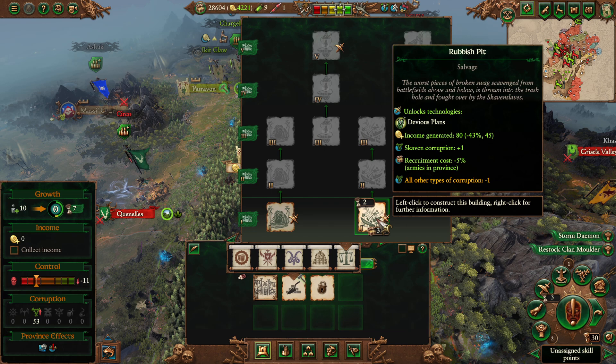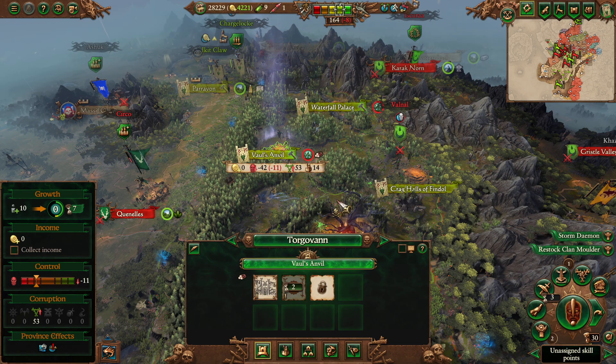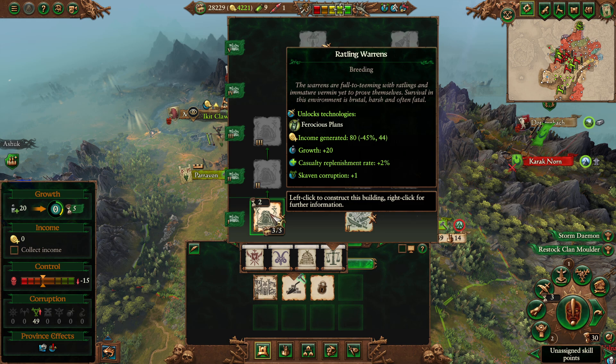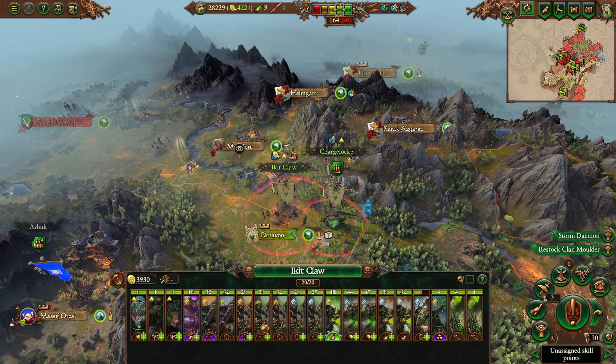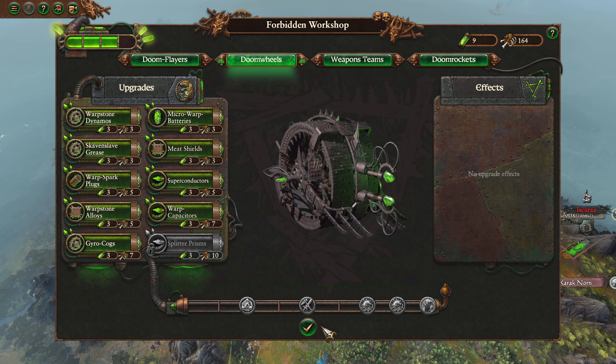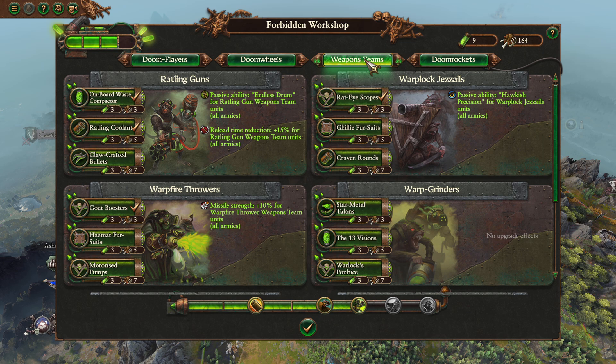Since the workshop is upgraded, we can now have a lot of Warp Fuel, which means we can swap around some army composition. It also means we should be able to unlock more weapons teams — a Warplock Jezzail unit and the Rattling Guns. Which also means we need to transfer more stuff to Charge Lock. We could give him some Warp Fire Throwers. I'd like to keep three. We could give him the Poison Wind Globadiers. And we have the Warplock Jezzails to act as Anti-Large.